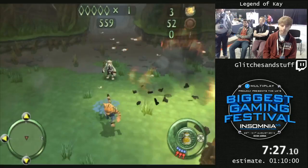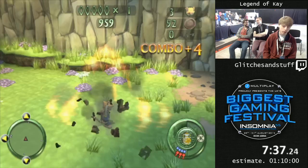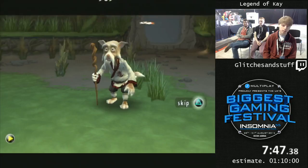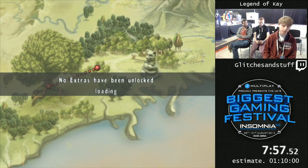A bit later on, someone called Robbie, or Epic Dude Guy — you might know him as a Prince of Persia Sands of Time runner — he joined in and found a lot of tricks in this game. I found quite a lot as well. For instance, I found a trick you just saw in that last forest. There's one in this next one that Unreal found, I think. I'll be explaining all the tricks as they come up.